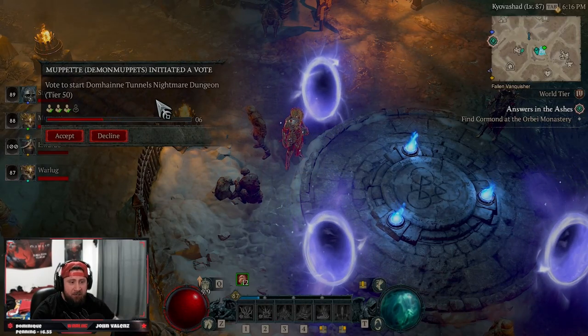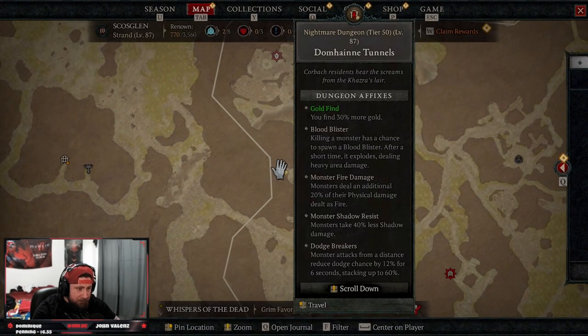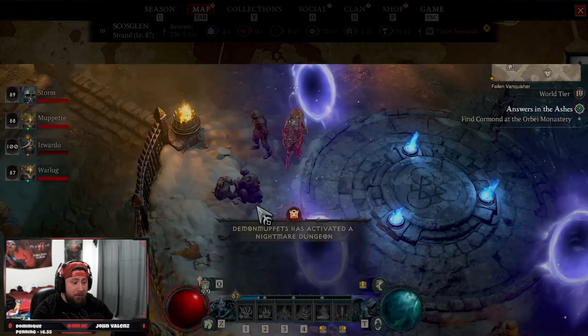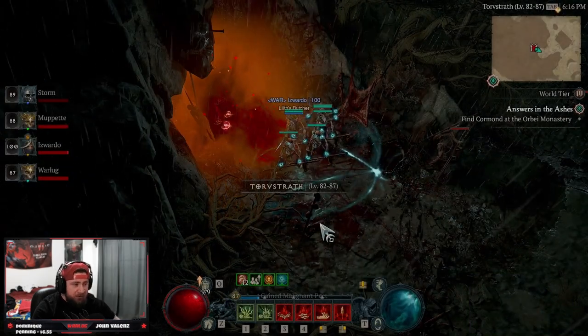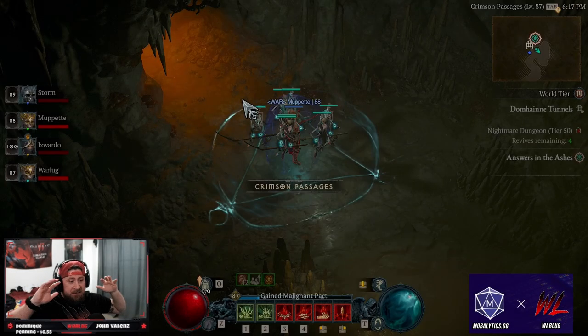Dom Tunnels nightmare dungeon is now the brand new dungeon inside of Diablo 4 and is going to be the best farming dungeon in the game. We got a nice affix here for gold find, blood blister, and other stuff. Keep in mind the patch is live, so we no longer have cold enchant, backstabbers, or resource burn. This is the best dungeon, and I'm going to showcase some footage.